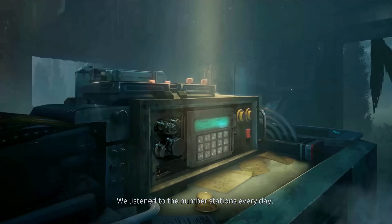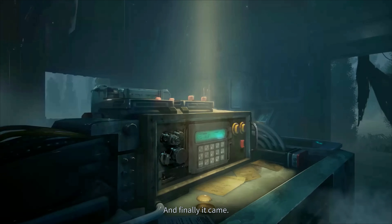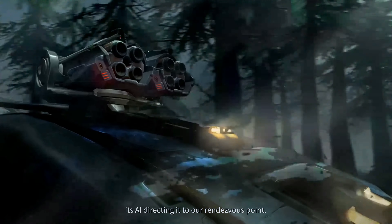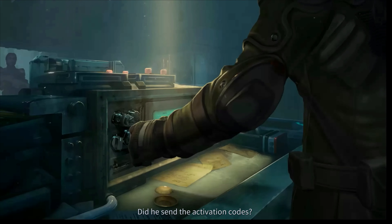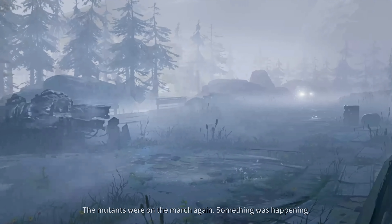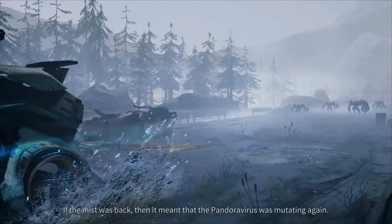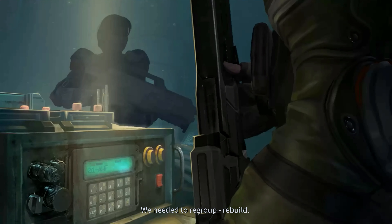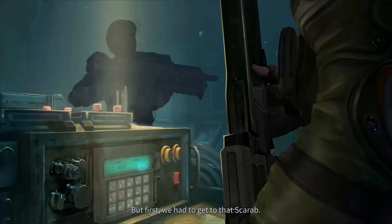We listened to the number stations every day. I took turns with Jacob waiting for her signal. And finally it came. A scarab got it too, its AI directing it to our rendezvous point. We had no news from Symes for many months. Did he send the activation codes? I was desperate to know what happened to him. The mutants were on the march again. Something was happening. If the mist was back, it meant the Pandora virus was mutating again, twisting the human form into new horrors. We needed to regroup, rebuild. But first, we had to get to that scarab.